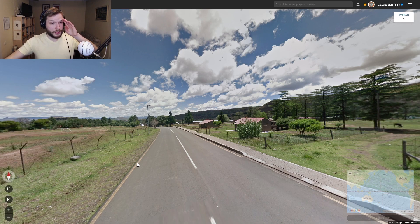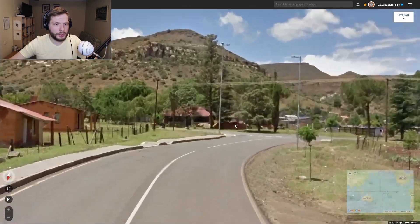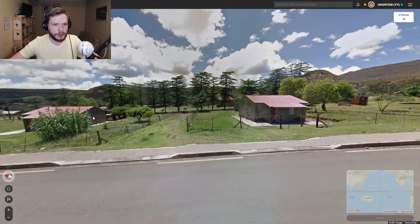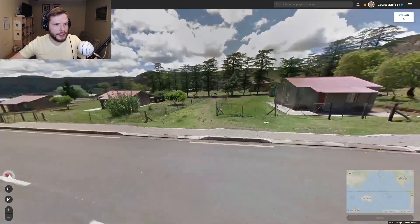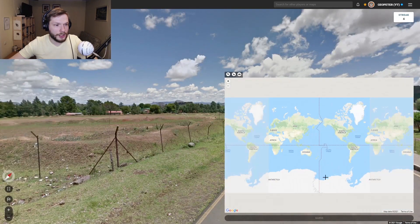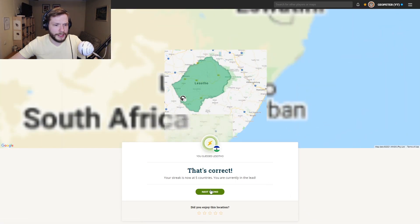Yellow sidelines — that's the first clue that I see here. White car. Well, I would say that this is most likely Lesotho. It is — good.